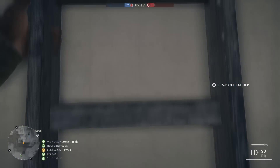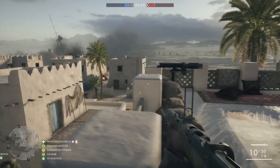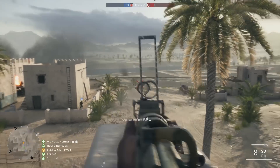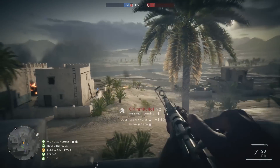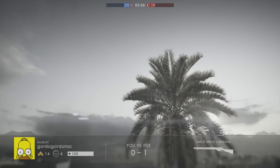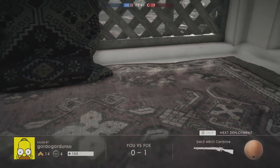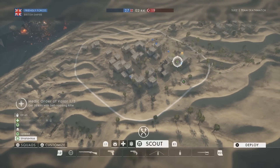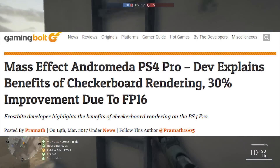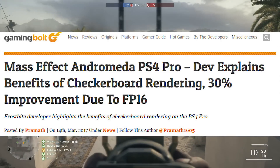But what does that mean for PS4 Pro? PS4 Pro games are locked at 30 and 60 frames per second, so hopefully these performance gains essentially mean games will be locked at 30 without frame drops. We do know that Wolfenstein 2 and Far Cry 5 developers have said they're going to use this feature in their games on PS4 Pro and the Vega versions. But we can already get an idea of what this could do for PS4 Pro games — Gaming Bolt did an article about Mass Effect Andromeda where devs reported a 30% improvement due to FP16.